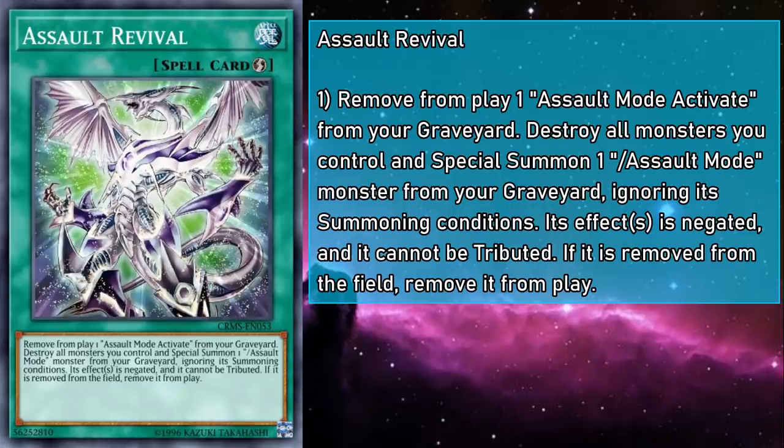Assault Revival is a quick play spell that removes from play an Assault Mode Activate from your grave. All monsters you control are destroyed, then you special summon an Assault Mode monster from your grave, ignoring summoning conditions. Its effects are negated, and it can't be tributed — presumably to keep you from comboing with the overpowered and format warping Assault Overload. And if removed from the field, that monster is banished. Thankfully, our Assault Modes don't have to go to the grave to float — they just have to be destroyed. So at least it's nice to get the floating effect. And since there's no restrictions on when Revival can be played, or what position the monster has to be in, you can actually use this card during the battle phase to cheat out even more damage. And with bodies ranging from the high 2000s to the mid 4000s, this could end a game all on its own.